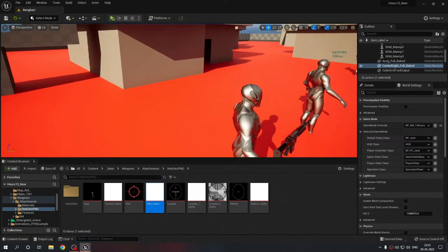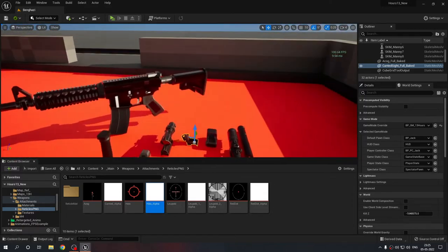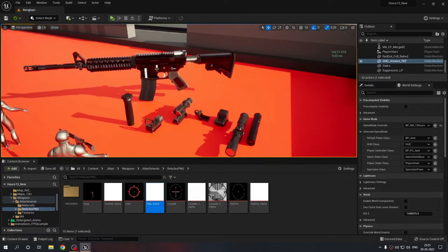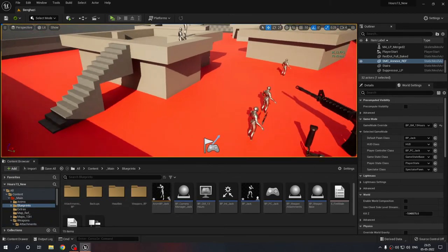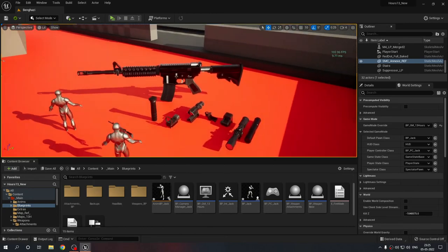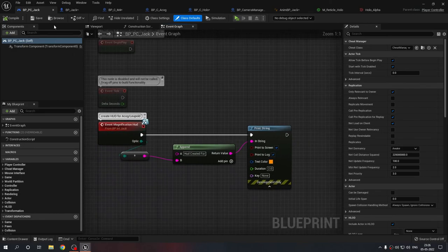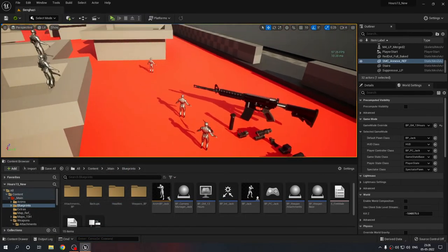That covers the new optics code, firing logic, reticles, and canted sight rotation. In the next devlog I'll be working on the recoil pattern, or something with the user interface to make the ACOG and Leupold scopes look better, and after that I'll be moving on to Meta Humans. I try to make a video when I feel I've done enough — not too long, not too short. See you in the next one, take care!